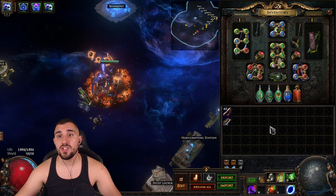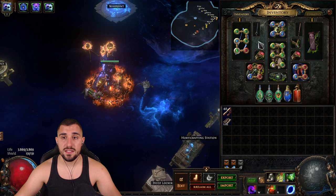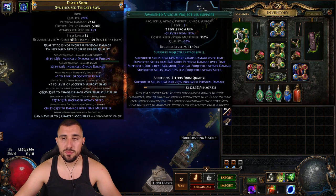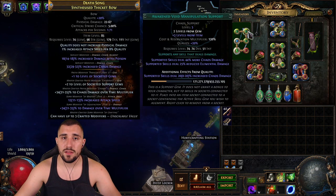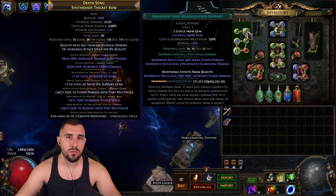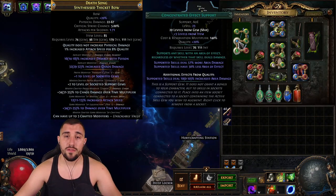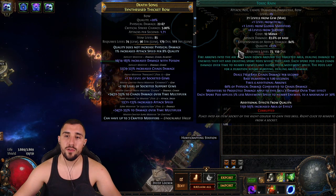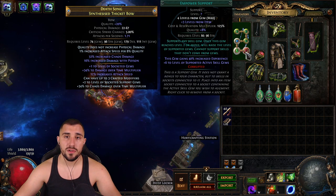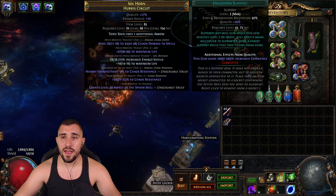Now for the skill gems — I'll go a bit faster since you have the Path of Building link. On our bow we have Awakened Vicious Projectile Support (the normal version also works), Awakened Void Manipulation Support (normal also works fine), Mirage Archer linked with Concentrated Effect Support, and Toxic Rain — if you can afford 21/23 quality go for it. We also have Empower Support — Level 4 if you can afford it, otherwise lower is fine.